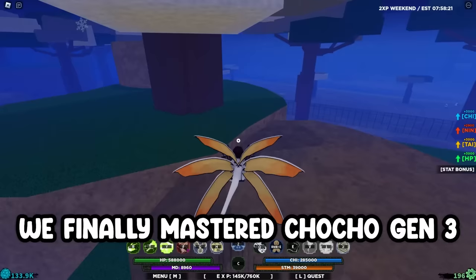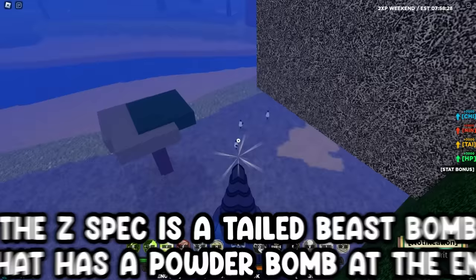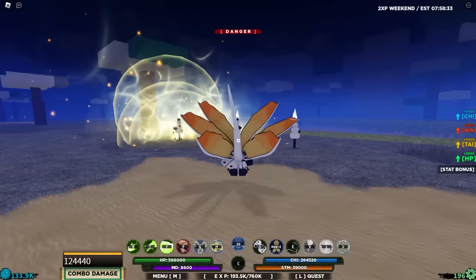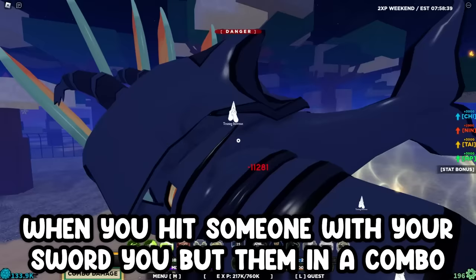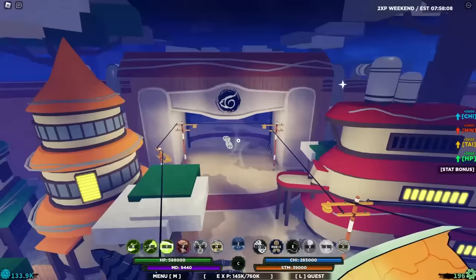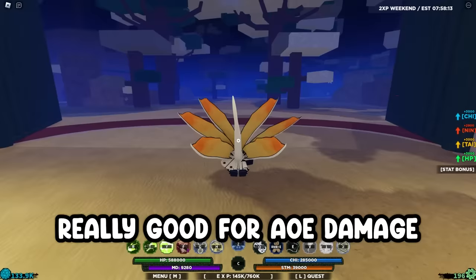We finally mastered Cho Cho Gen 3, so let's see what the moves do. The Z spec is a tailed beast bomb that has a powder bomb at the end of it. The Q spec summons the Cho Cho tailed beast and summons your sword — when you hit someone with your sword you put them in a sword combo then into an air combo. The E spec is a counter, but you can't see it on logs. The M1s summon Cho Cho and have lots of range, really good for AoE damage.